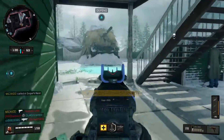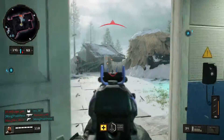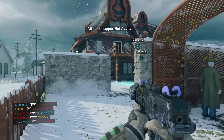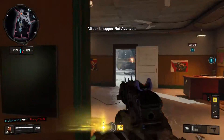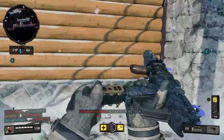I've been using the Stim Shot when playing Nuketown and I think it's a must-have, especially if you're using an SMG and rushing around the enemy spawn. You want to use the Stim Shot so you can regenerate your health much quicker, especially right after a gunfight — you want to be able to regen your health back to 150.